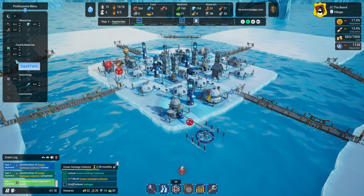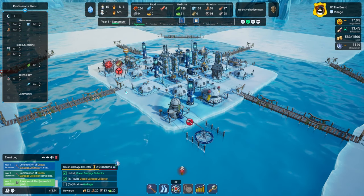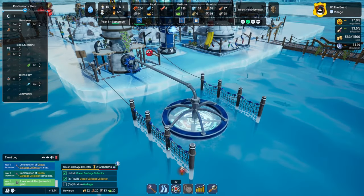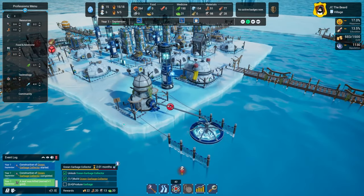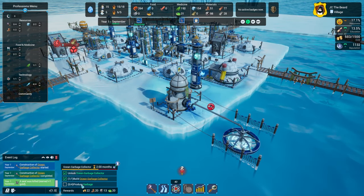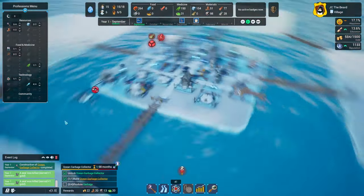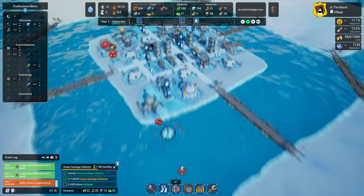We've got a lot to do. We also need to do some defense, but it's going to be a little challenging. Now we're collecting our ocean garbage. Take a look at this animation — it's pretty cool. They've done a nice job with this game in terms of creating an interesting and distinct visual style. It also looks good, which can be very challenging. We're waiting on this to produce garbage, and we have a killer whale coming back, so let's hope it doesn't take this thing out.